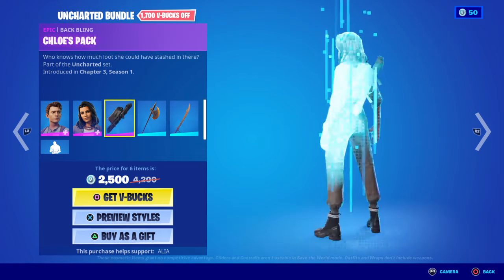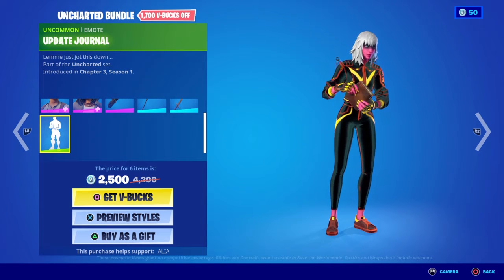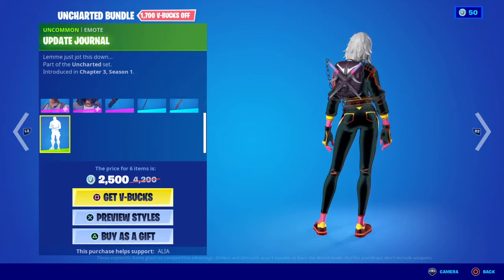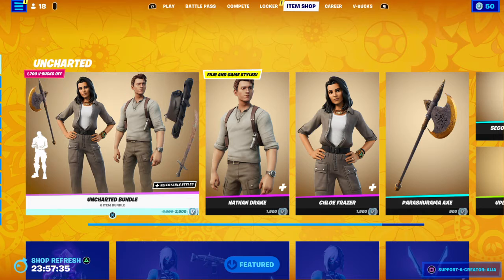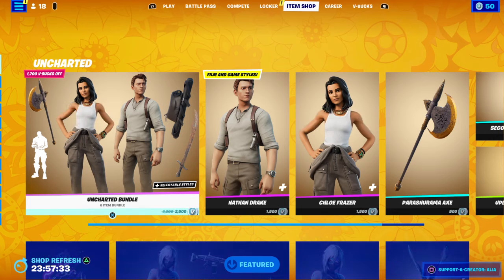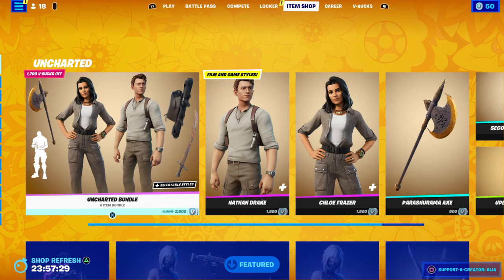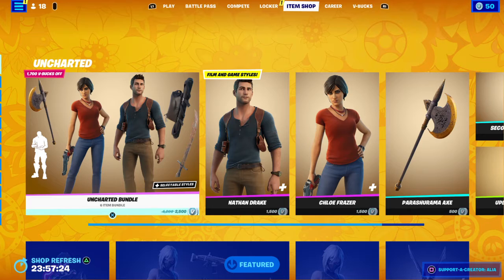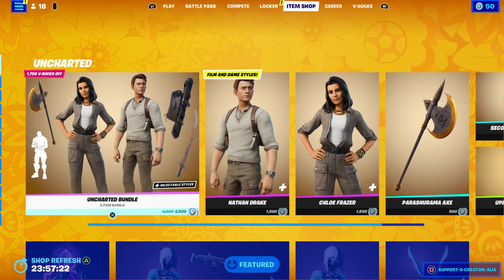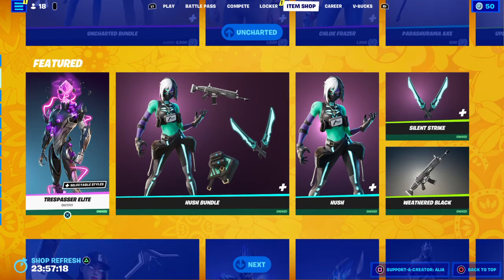Moving on to an Emote which I didn't know was coming — the Updated Journal. Let me just jot this down. That is cool, I like that. Is this worth it, guys? 100% this is worth it. You get two styles for Drake, three styles for Chloe — 100% worth it. 2,500 V-Bucks and you get six items. 10 out of 10, gets my seal of approval.